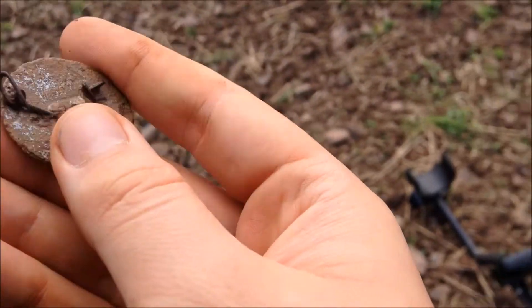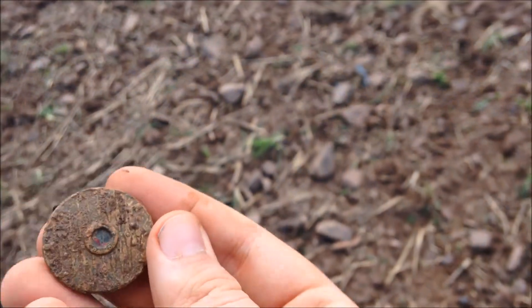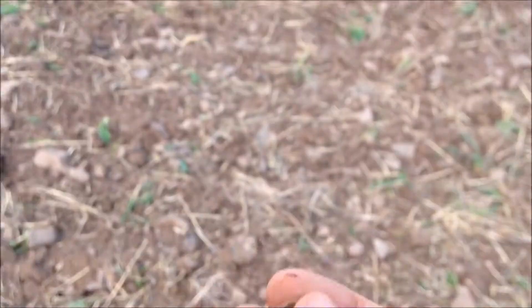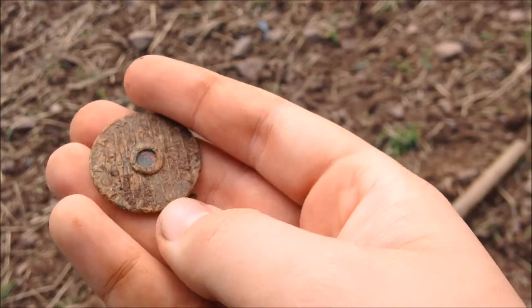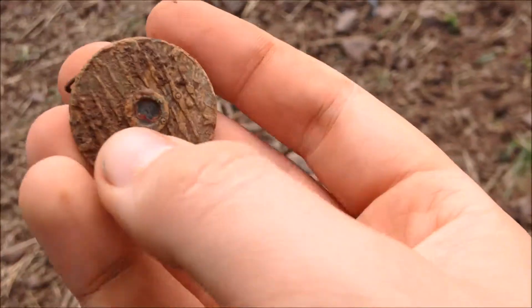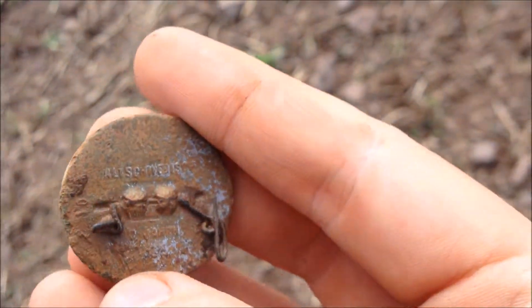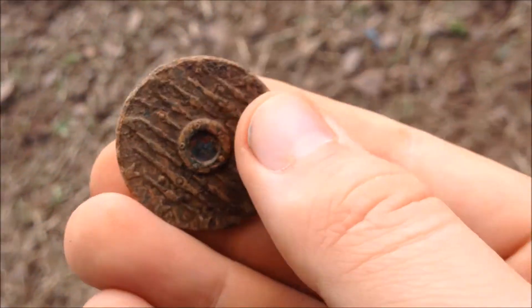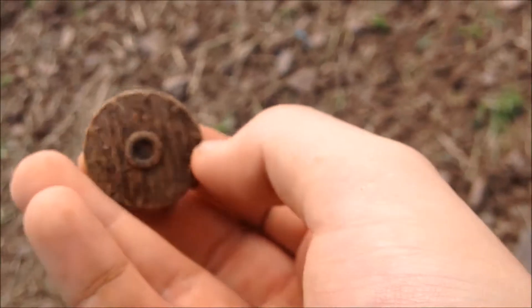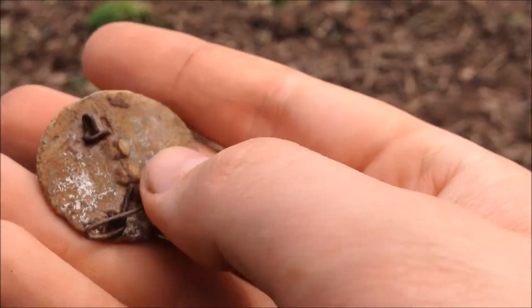In World War II, the Germans had a series of badges that resembled old designs - like from the dawn of history, so to say - of Germanic clans and their shields, in the form of a small badge. This one says old Swedish, I think. It's made of zinc and it used to be silver-plated with some red enamel. So it's basically the replica of an old ancient shield, which is quite cool. It's a nice find.